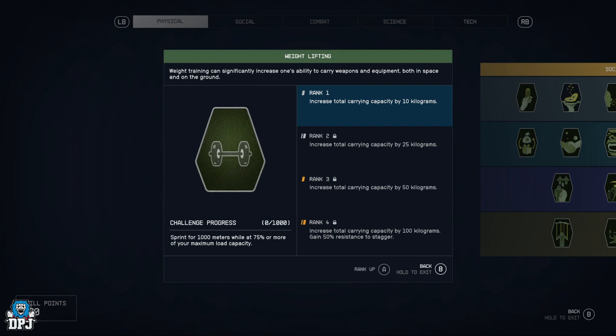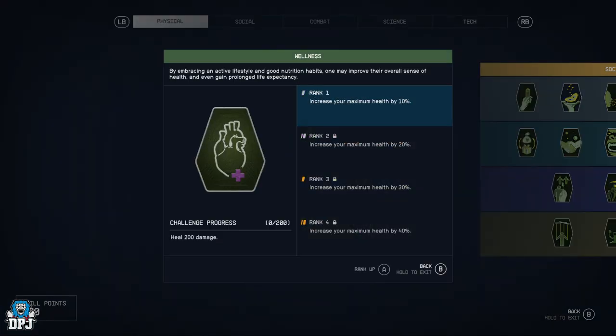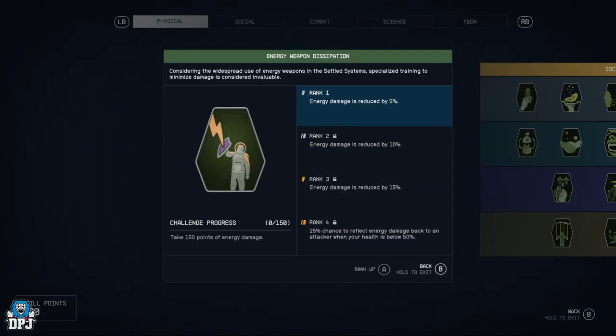Then we have Weightlifting — increased total carrying capacity by 10 kg all the way up to 100 kg, and you gain 50 resistance to stagger. Wellness increases your maximum health all the way up to 40.